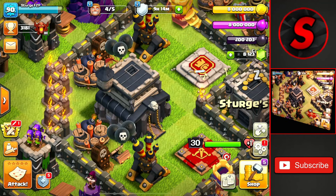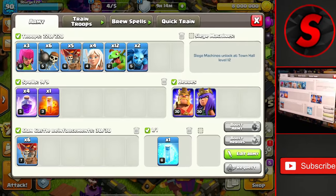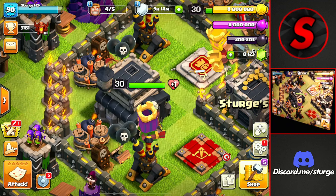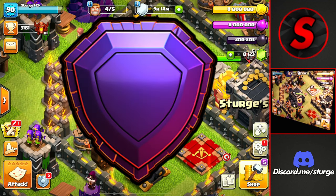Hey guys, welcome back to the channel. Surge here in our Backlink Tunnel 9 to show you the best trophy pushing army, which is the Queen Charge Master Dragon attack strategy. This should allow you to get up to Champion League for those 2,000 gems, and you can even push higher with this army to get yourself up to Titan League or even Legend League.